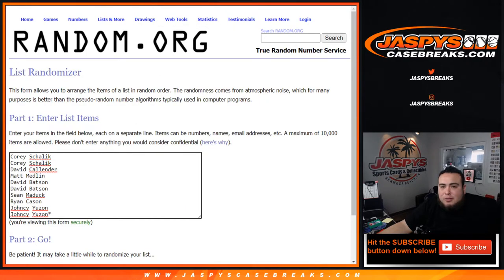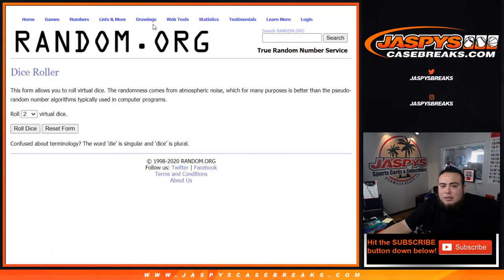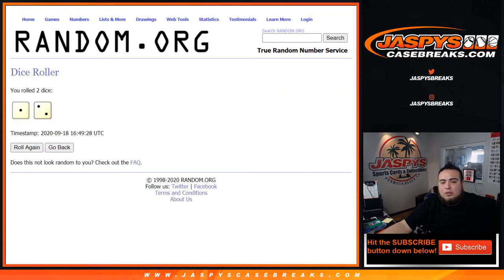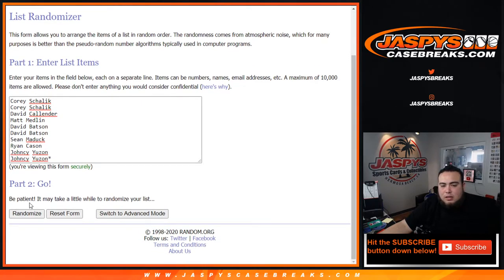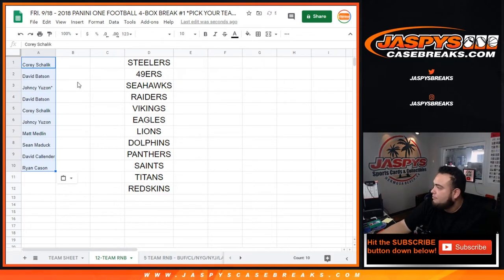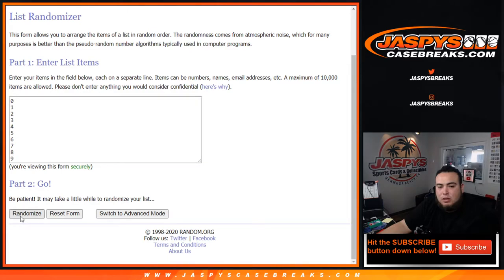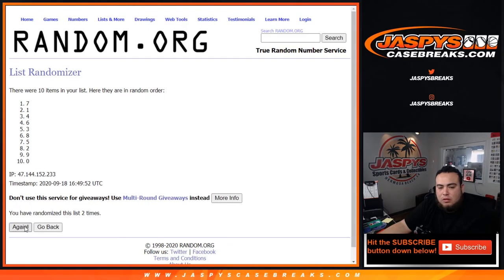Here's the dice roller, here's the list of customers and the numbers, and again these are the teams included. Let's roll the dice — three times. Good luck — one, two, and three. All right, three times: Corey at the top. Rolling again — three times: one, two, three.